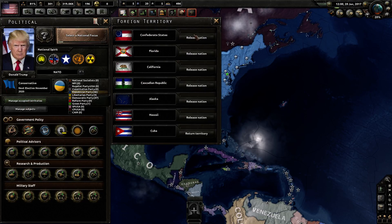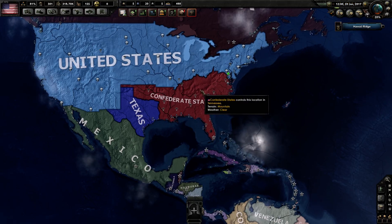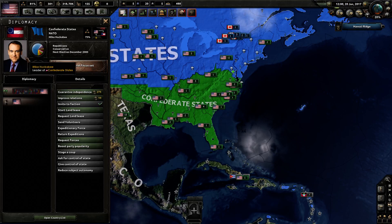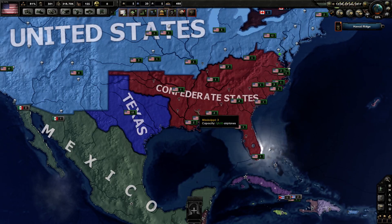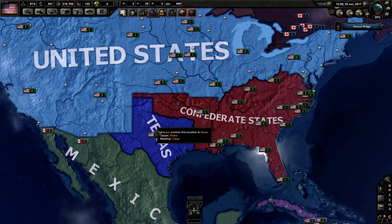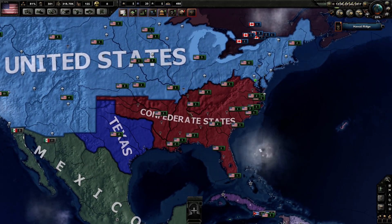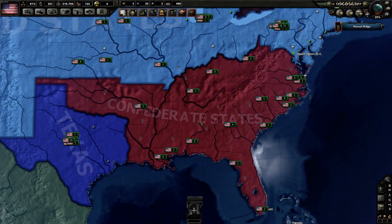We can also release the Confederate States. We can release them and you can see the Confederate States of America pop up here. Mike Huckabee is the president of the Confederate States, which is actually really cool. So if you release the Confederate States without releasing Texas first, then Texas will be a part of the Confederate States of America. You can do a Civil War-esque kind of thing, and the mod will release it as a separate nation that you can choose to play as.